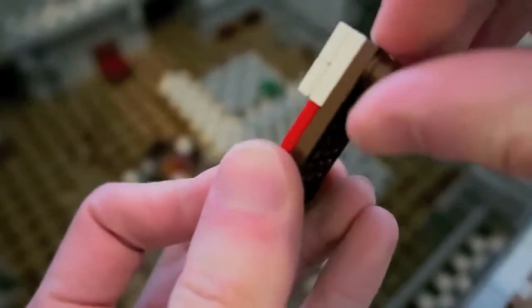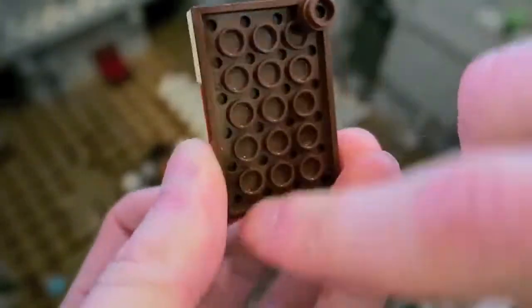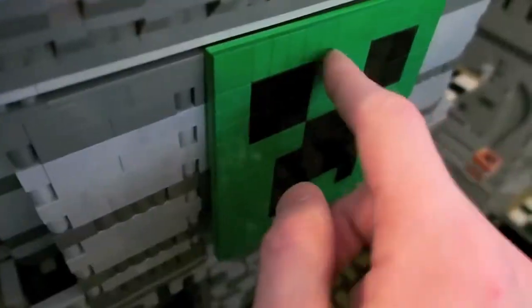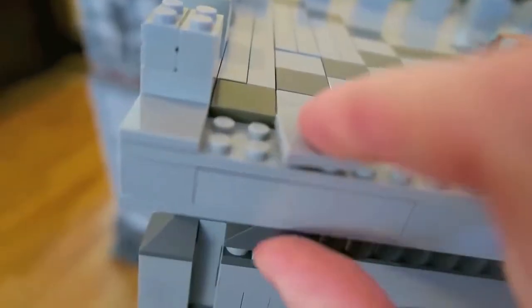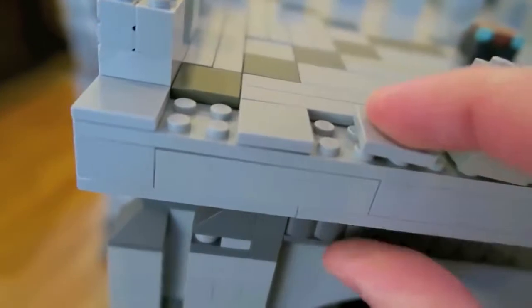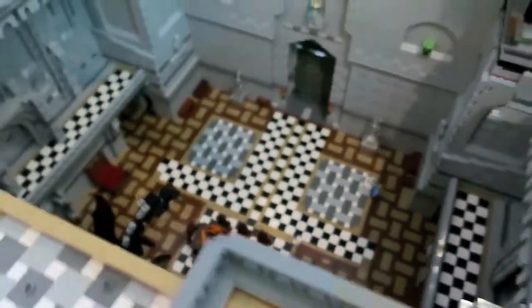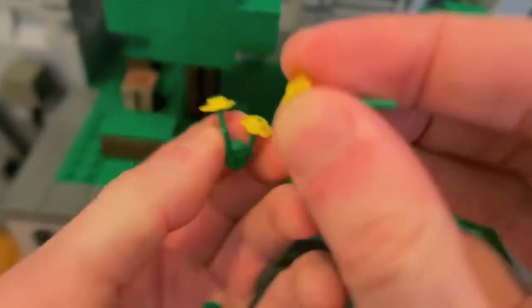If you guys want to build this LEGO Minecraft bed, it was built on a 6x4 brown base plate. I used red smooth tiles for the blankets, and then white. For the creeper banner, I used green tiles, and that's definitely the secret for that polished Minecraft look — lots of tiles. You can see I used dark gray, light gray, and then black and white for the checkerboard inside. I also used yellow and green stem flower pieces to give it some decoration.